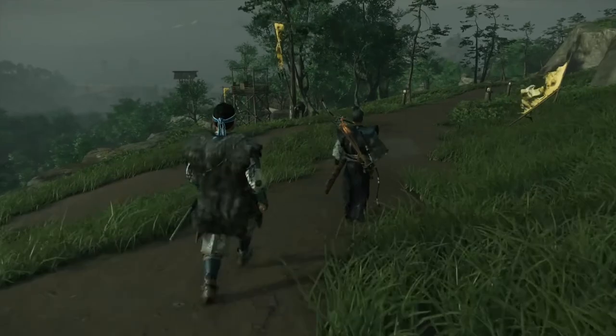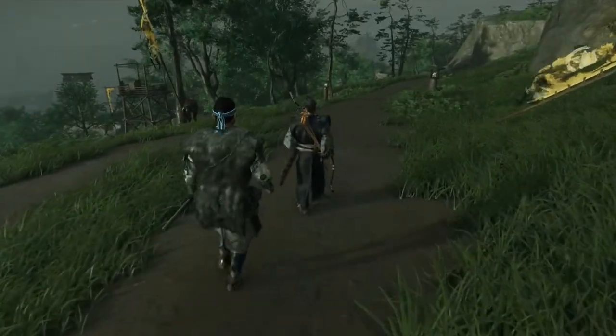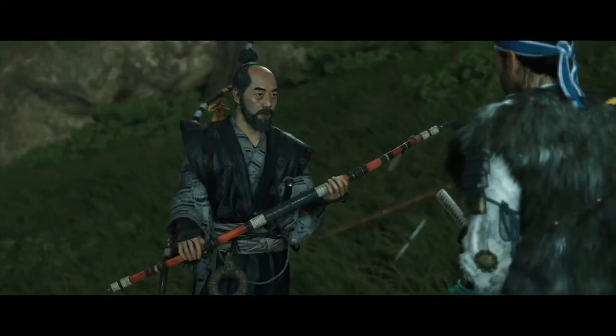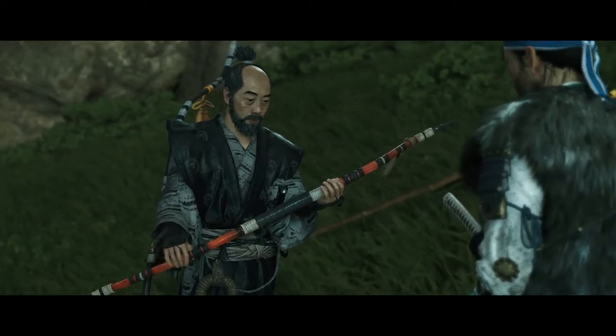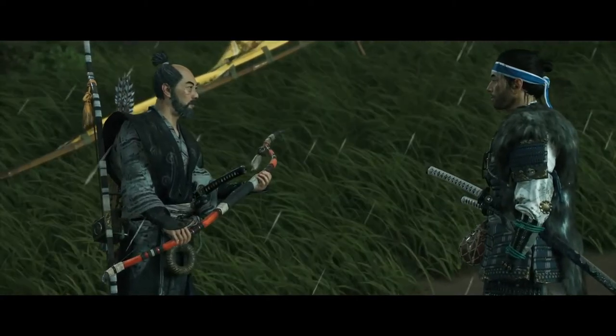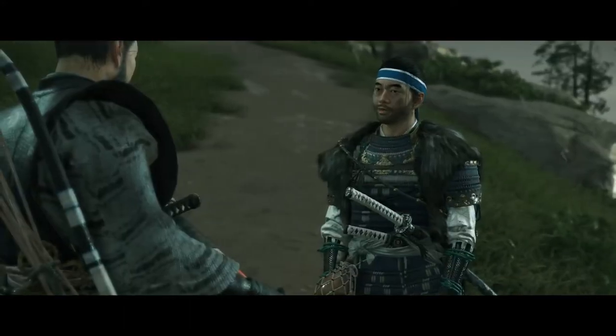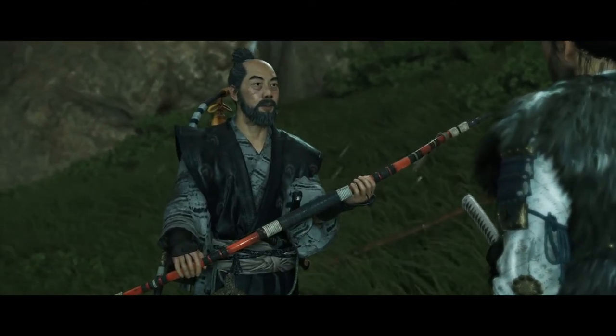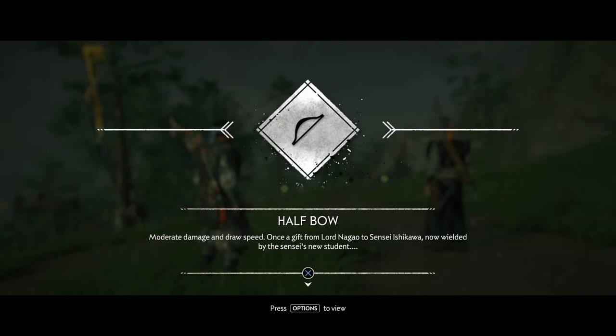Look at the size of this bow — it's like taller than the guy! I can't wait to shoot this thing. 'Stop here, we need to talk.' 'This bow was a gift to me from Lord Nagao many years ago. It's a beautiful weapon. And there's nothing more painful to me than a perfect bow ineptly used.' 'Then it's a good thing you're giving it to me.' 'Who said anything about giving? Prove you can shoot straight — I'll let you borrow it.' Half bow — moderate damage and draw speed. Once a gift from Lord Nagao to Sensei Ishikawa, now wielded by the Sensei's new student.